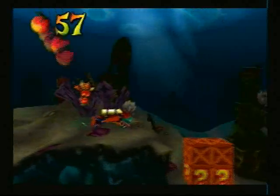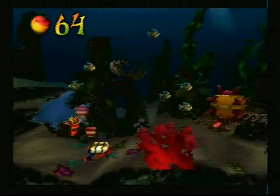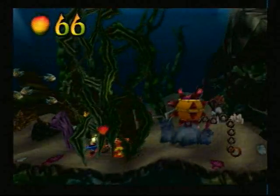In this one there's 92 boxes we've got to break. Square spins as usual, circle spins as well because you can't slide underwater. R1 also spins and you spin and go forward. X makes you swim faster, which is important for time trial mode.